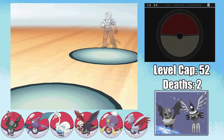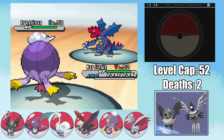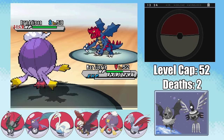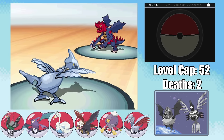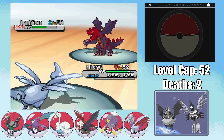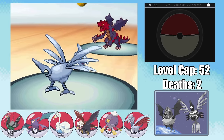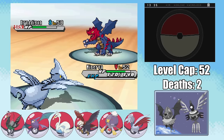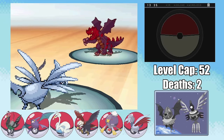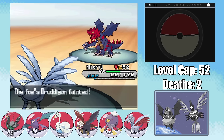While our team is looking more stacked than ever, this is definitely the Gym with the highest chance to just set up and sweep through our entire team. The first turn, I immediately burn Druddigon with a Will-O-Wisp so that the Crunch doesn't do too much damage. Then, expecting another Crunch, I swap out Marjorie into Minerva the Steel type to resist the Crunch. Between Minerva's Rocky Helmet and the bonus damage from Burn, I'm actually doing quite a lot of chip damage each turn. Since it's doing pretty negligible damage, I decide to set up three layers of Spikes for the Haxorus — it's the Haxorus with the potential to set up Dragon Dance that's the real issue. Eventually the Druddigon just takes itself out on the Rocky Helmet.